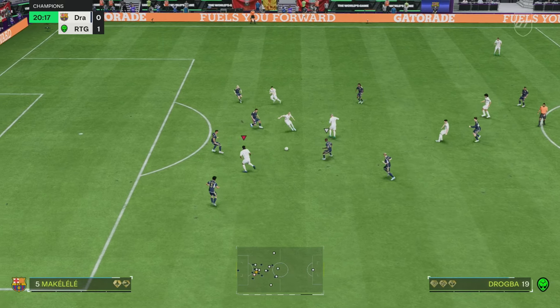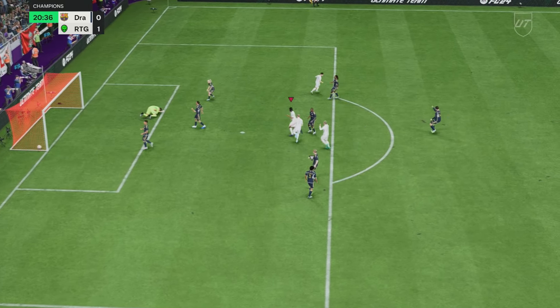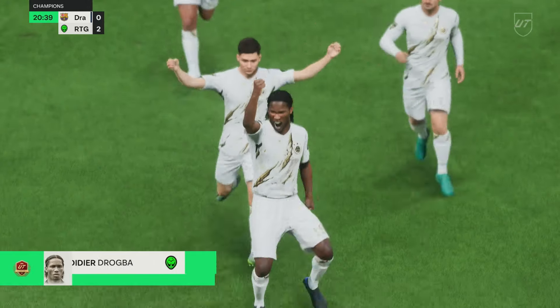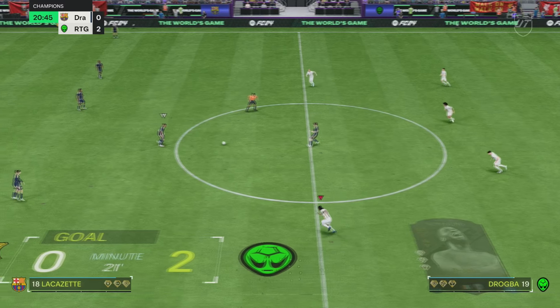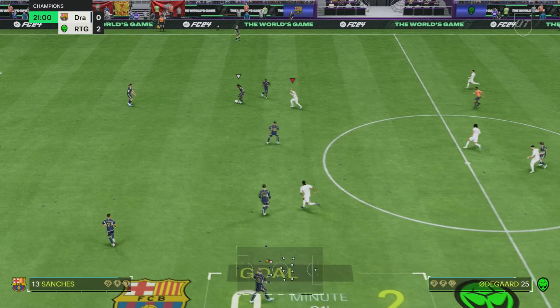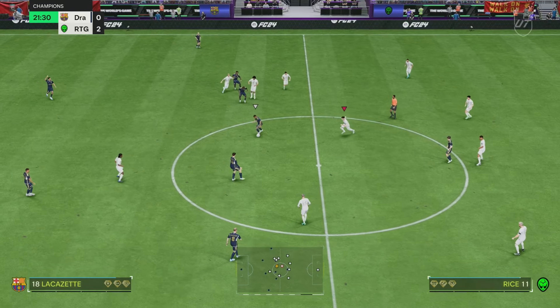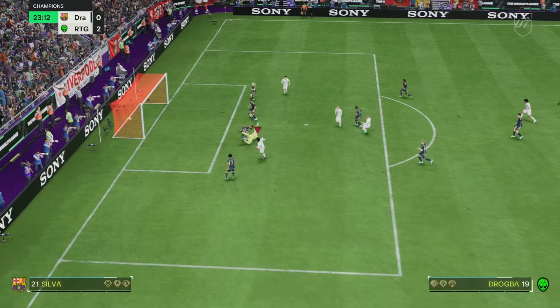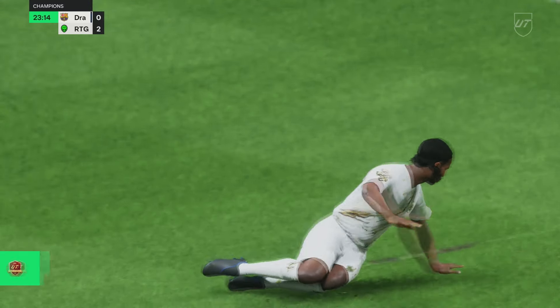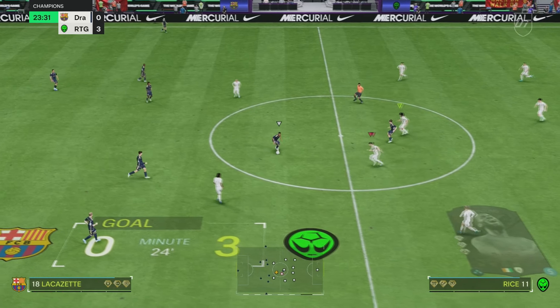Drogba with the tackle, straight away it's a power shot — what a strike on his left foot! Five-star weak foot, wins the ball back then immediately turns into the power shot plus and absolutely rattles it into the far post. Great finish for him — that's exactly what I'd expect. Find Drogba, ball roll around the keeper, lovely finish — two goals in quick succession!